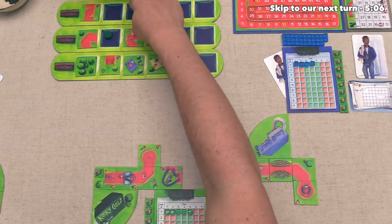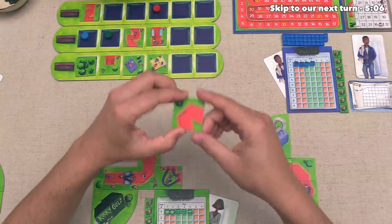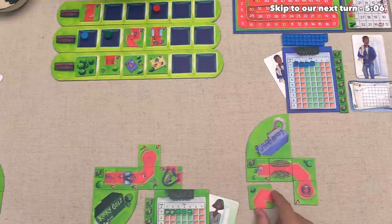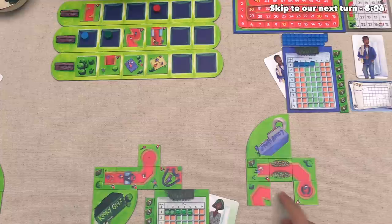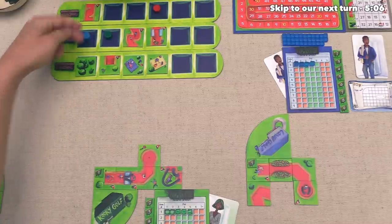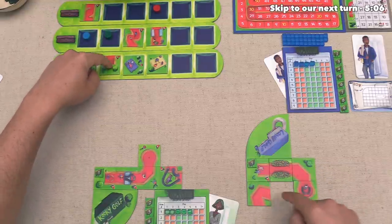Next up, the blue player can go, and they have decided to pick up this piece here. That's just an angle that does not add any to the par amount, and they are going to put it into their area. They are planning on putting something over here to connect up. By going early in the round, they will get first pick, and it's likely they're hoping to place this one right over there, which would add to their overall circuit.